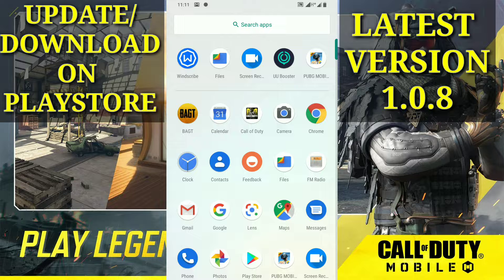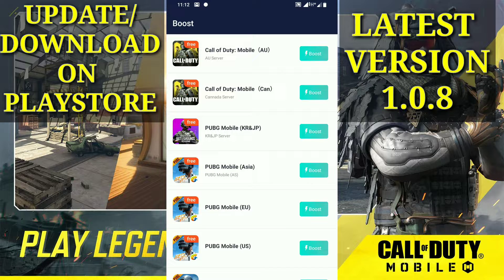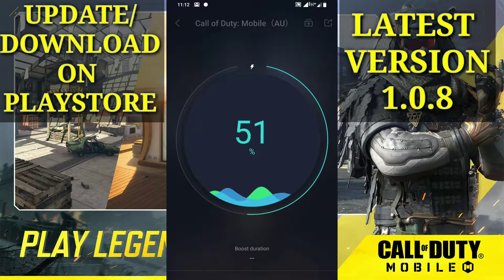After doing this, get on with a VPN. Any VPN you have, you can use it. Remember, you are going to use a Canada or an Australian server. I'm using UU Booster here as my VPN, but any other VPN also works. So here I'm going to connect to the Australian server.